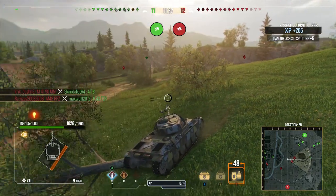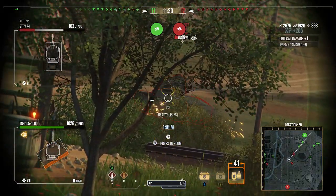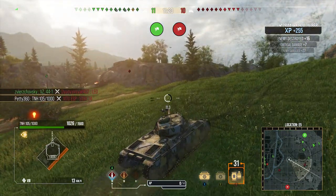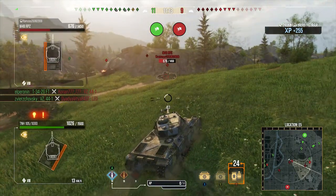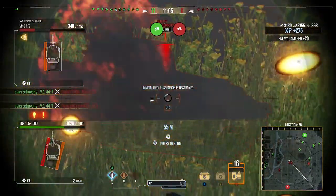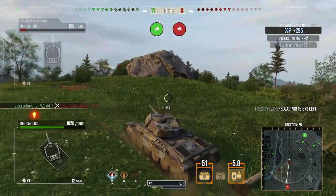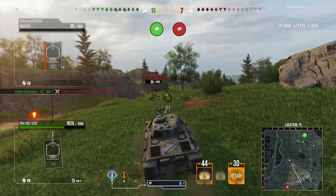A Rundpanzer and an Strv 74 make mistakes — they're in the open. I can kill the Strv with two shots, so we get the first in and then the second. Now I can stay safe from the Rundpanzer, get below the ridge line, and wait for my double shot to reload. He actually comes around for us; we angle the armor and fortunately he misses because his gun is dreadful. We want to put both shots into him to kill him next clip — he's now a one-shot. We also bounce the VZ 44-1, which hit our upper plate.